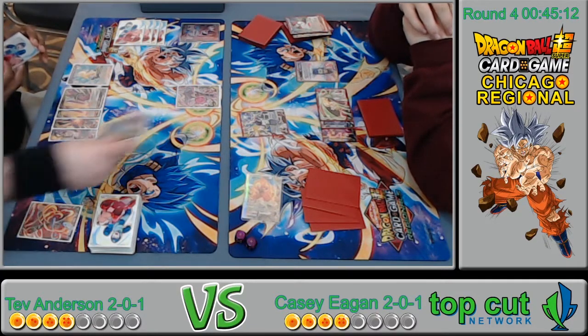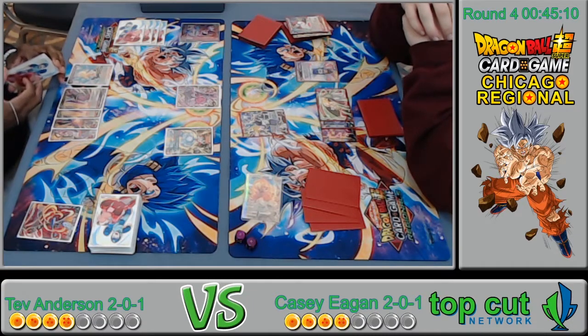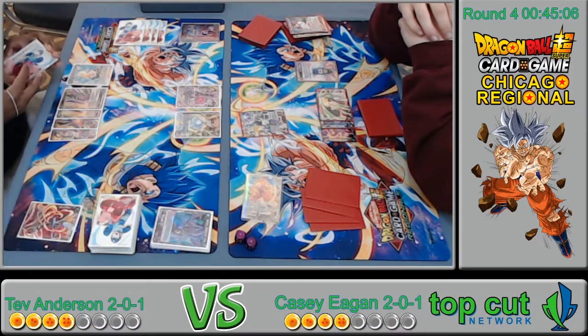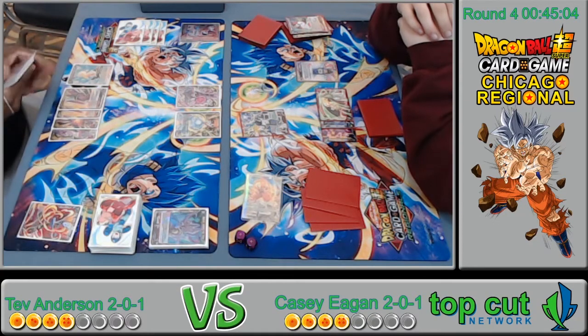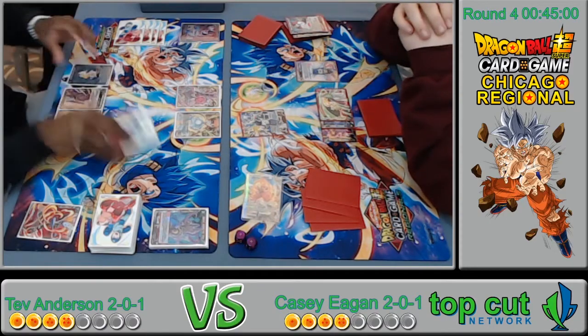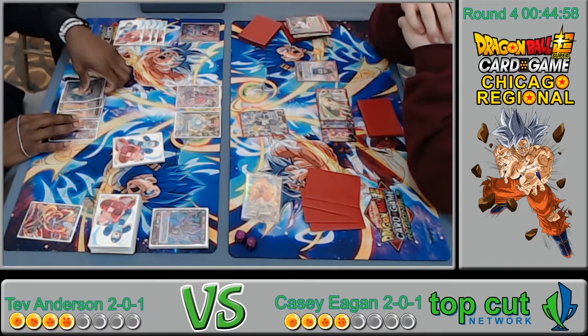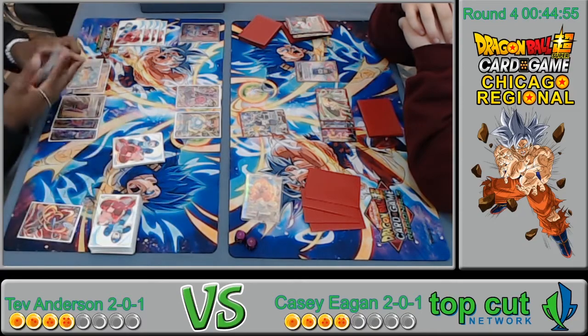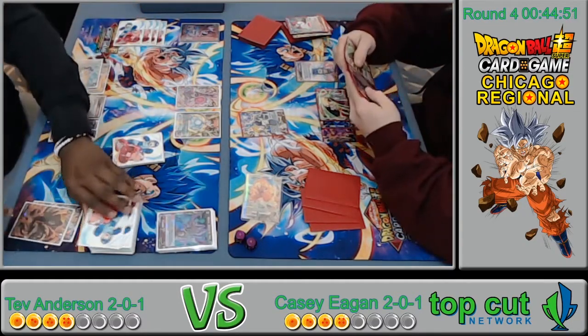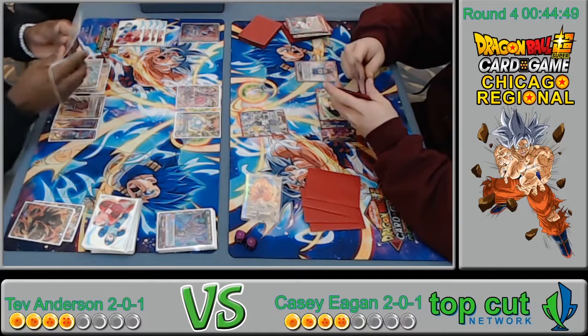It doesn't ignore barrier — I got you guys. I'm one for two now with my calls, 50% ratio. Now he's going to swing with the Beerus. It's rough because he doesn't get the draw anymore, but he does get to pressure up to 25k for free, and his opponent has to try to do something.